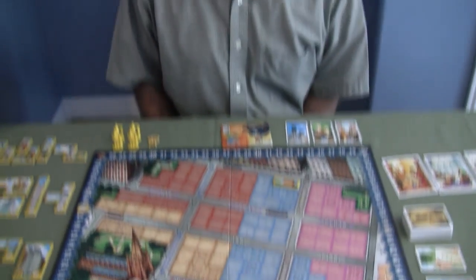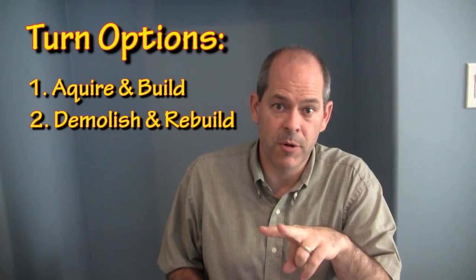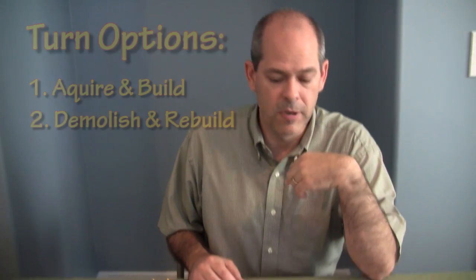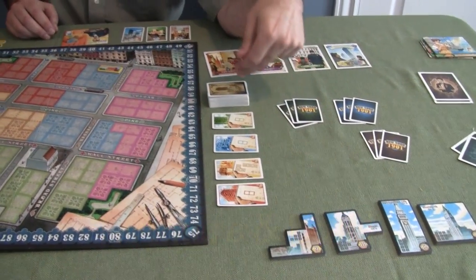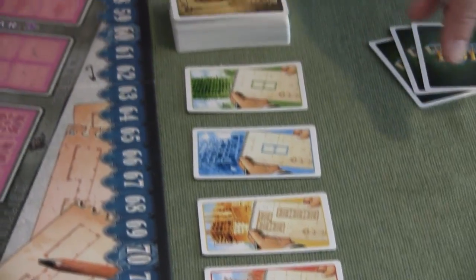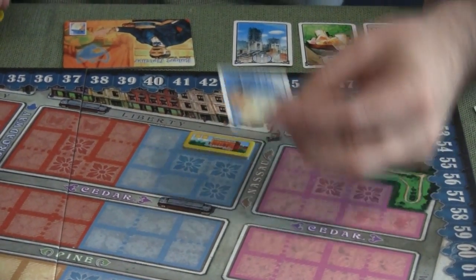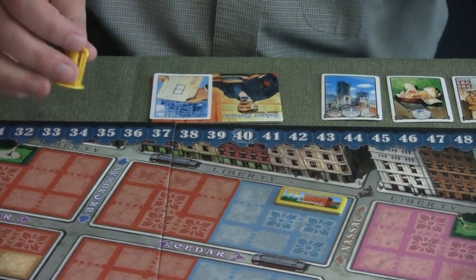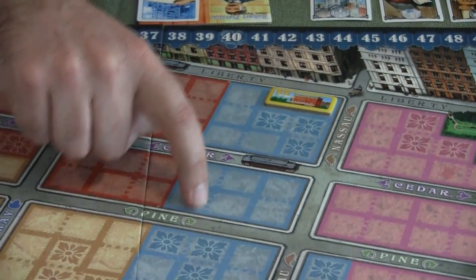Now I know what I'm competing for — those bonus objectives plus standard points from my skyscraper tiles. On your turn you get to do a couple of things: you can either acquire lots and build, or you can demolish some of your buildings and rebuild. Over here we have the open market and the futures market, which shows what lots are available.